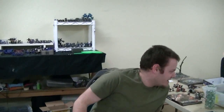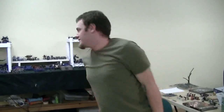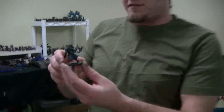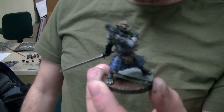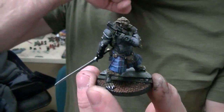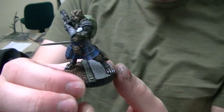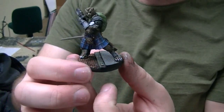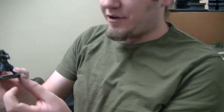I've also been continuing on my goal to paint one of my Infinity figures once a day. Today's is McMurrow the mercenary. This is my first attempt at painting a kilt — I think he came out fairly well, I'm happy with the results. I'll be using him in the next escalation game and I look forward to using him.